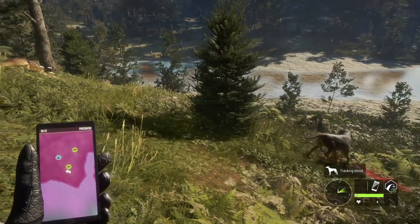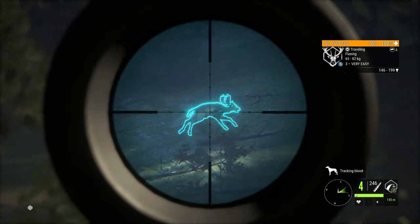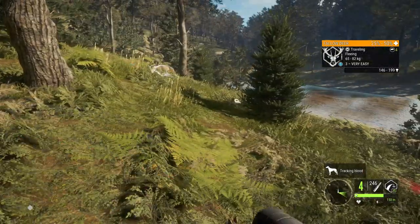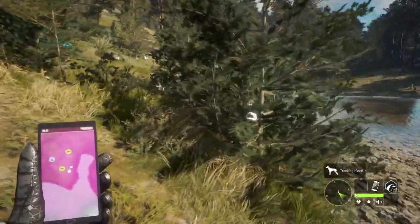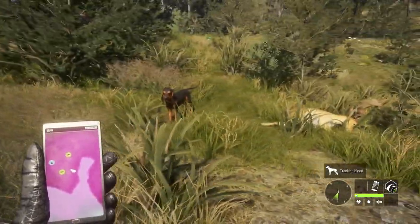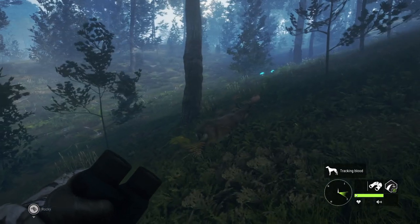Basically my process is going to be making sure he is at best friend for the bond, then letting him find every single Fallow that we take out and letting him level up as we go along. That should let us gain a ton of XP with our Fallow Hunt. Coming up on what I think is our fifth Fallow Deer at this lake, Rocky is already both Companion and Tracker level 4, so it goes pretty quick like I said.